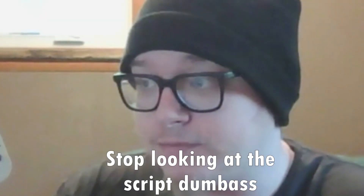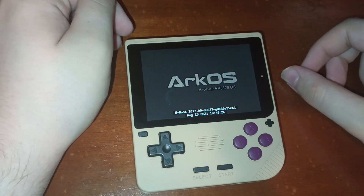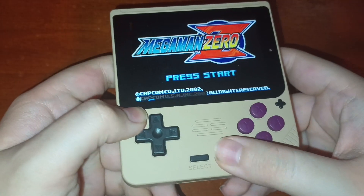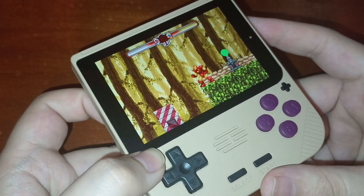You probably didn't notice, but I didn't mention two particular buttons that we usually find on most portable emulators, at least all the ones I've looked at so far — volume up and down buttons. That's because the V10 doesn't have them. So how do we adjust volume? Well, the operating system this runs on, ArcOS, has hotkeys for adjusting the volume, as well as other things like exiting a game, adjusting the brightness, making and loading a save state, and using fast forward.